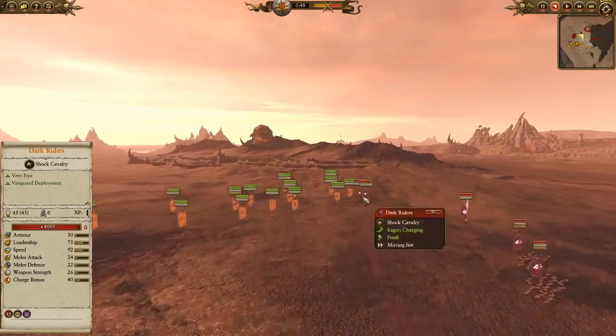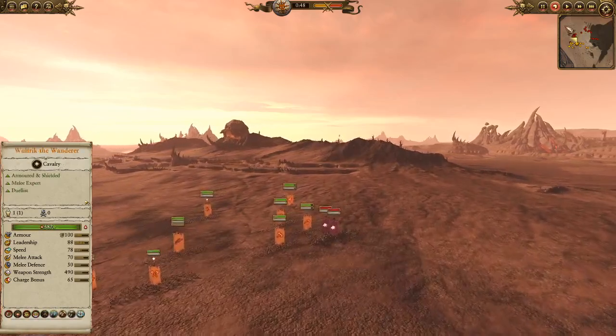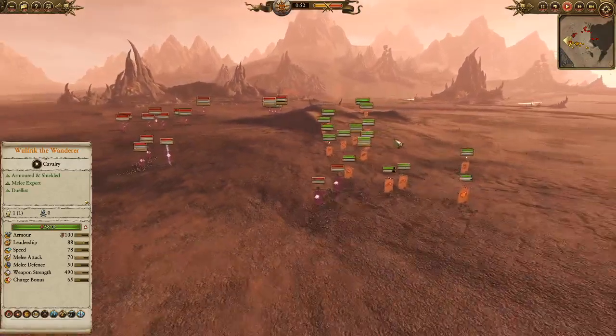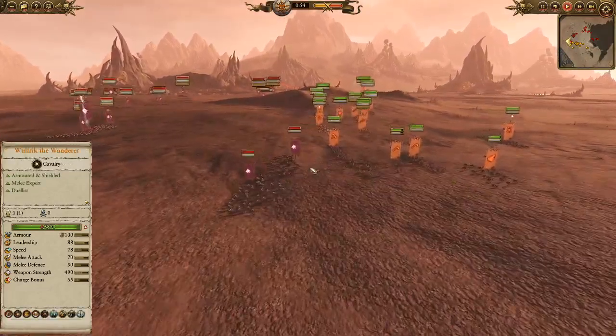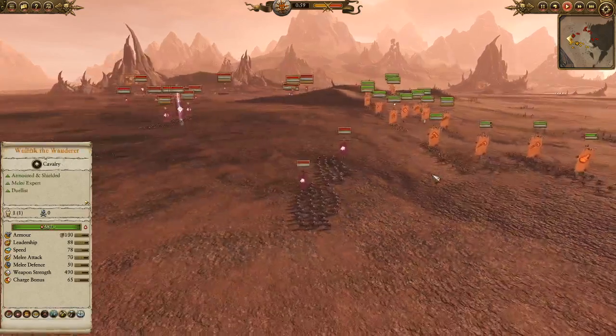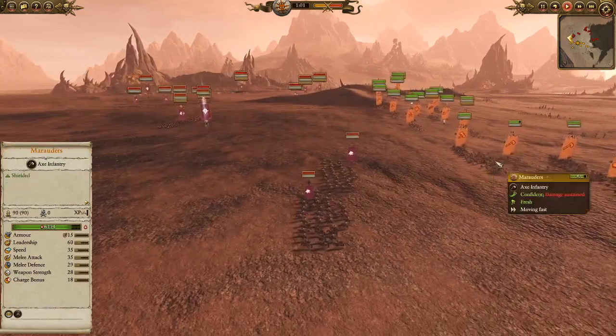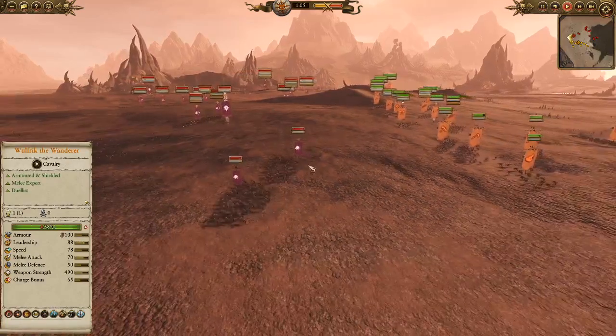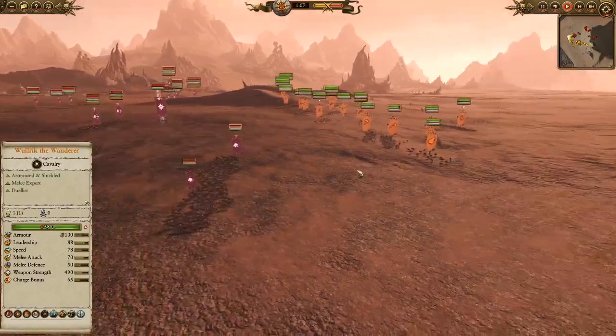So a frontal charge here from the Dark Riders is going to put some damage on the Marauders, and there's really not much to stop them from doing that. It's a veteran play — knowing that a unit that's in motion has no charge defense. Marauders don't have any charge defense regardless, and they're not going to get any type of counterattacks if they're moving into position instead of charging into attack.